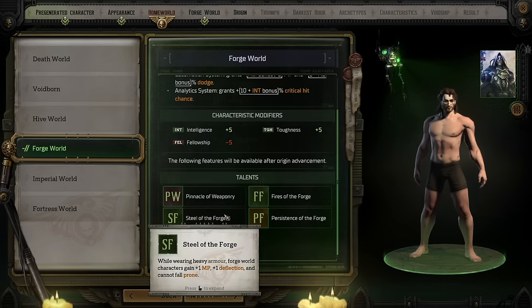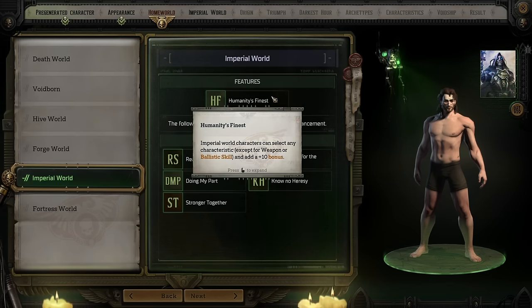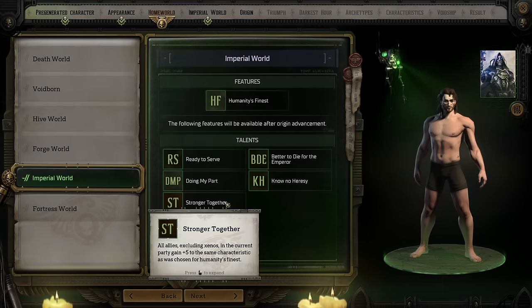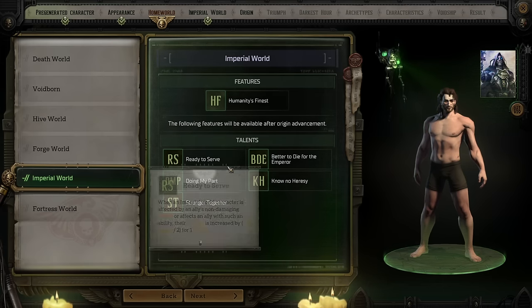In terms of being an all-arounder, Imperial World is probably your best bet. This is thanks to the fact that they don't get bonuses or detriments to anything mandatory. Their feature, Humanity's Finest, allows them to take a plus 10 bonus in whatever characteristic you want, which means you can get a substantial bonus to exactly the characteristic you want without having to take a detriment at all. Combined with talents all about promoting the Imperium of Man, which grant bonuses to human allies and other people from Imperial Worlds, if you don't know what to pick, Imperial World is kind of the default option because of how versatile the bonuses can be.